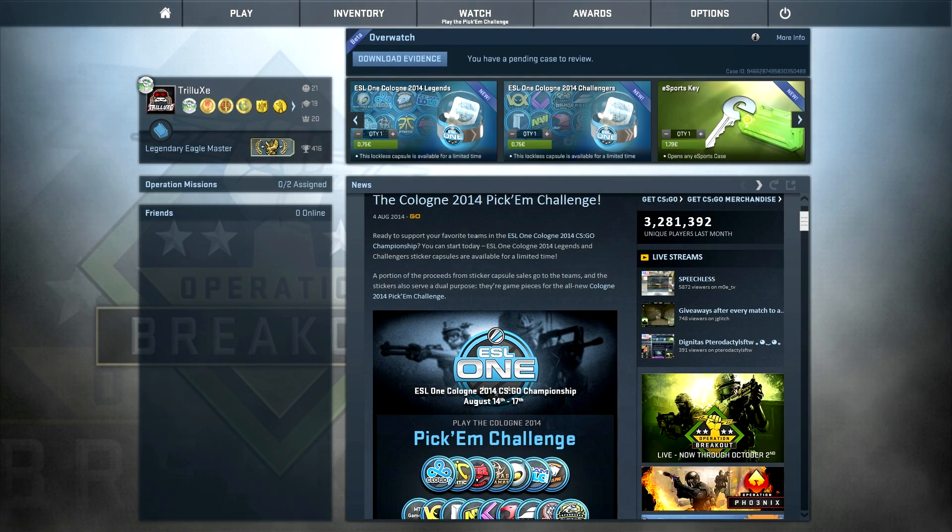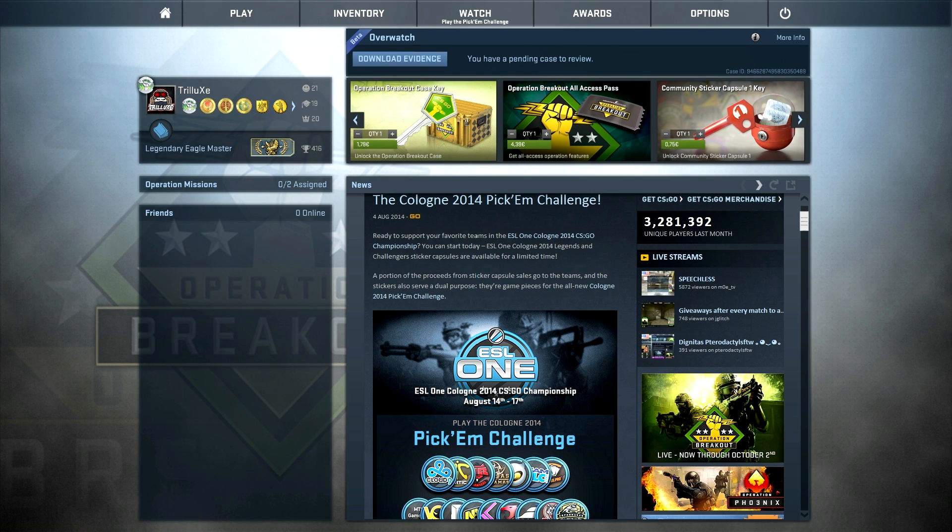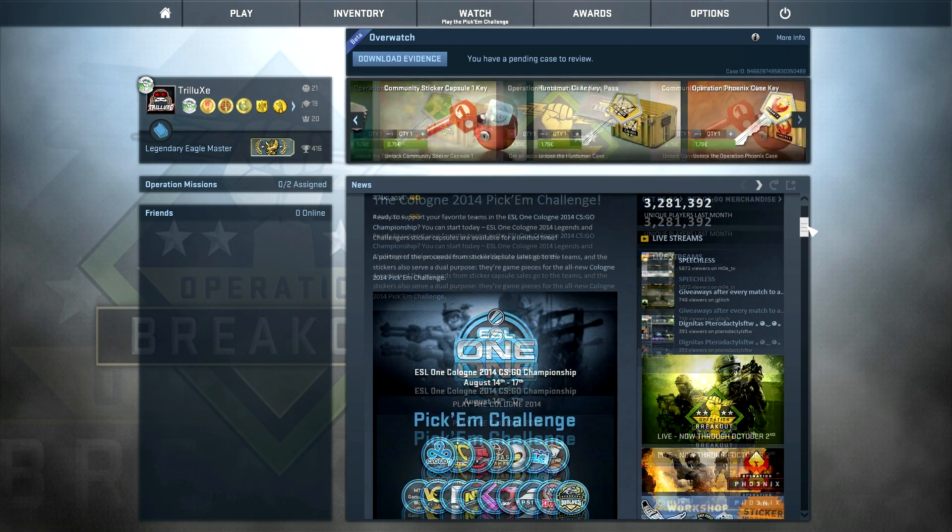Hey guys, it's Trill again. I've just woken up and Valve released a new update today. We have some new sticker capsules once again for the ESL One in Cologne this year. And with that, Valve also released a challenge called the Pick'em Challenge.